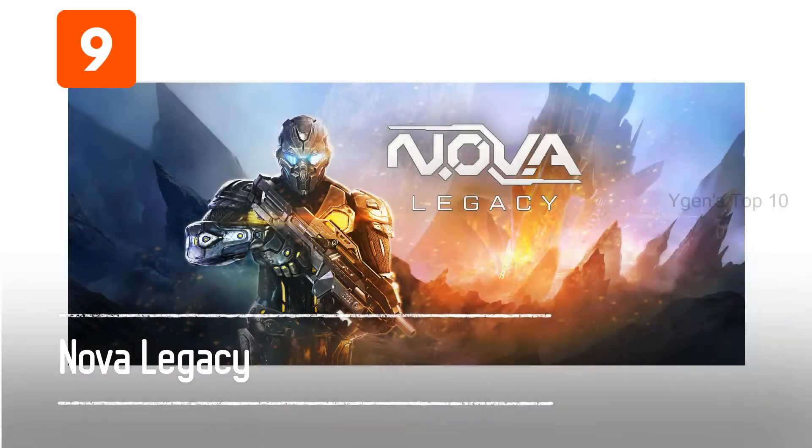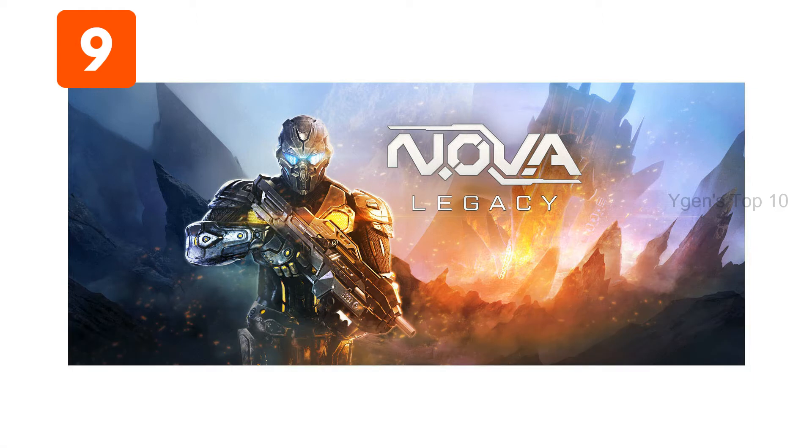9. Nova Legacy. Nova Legacy is a first-person shooter sent straight to your phone. In this science fiction world, similar to Halo, you're a soldier tasked with protecting humanity from an alien threat. With solid graphics, easy controls, and good gameplay, this is definitely worth the download.